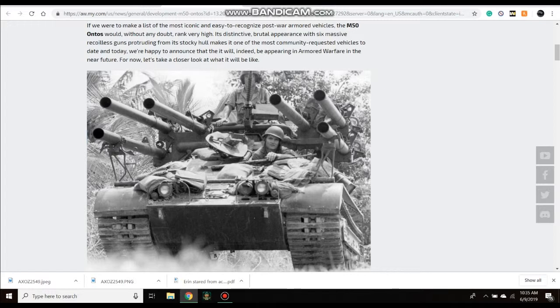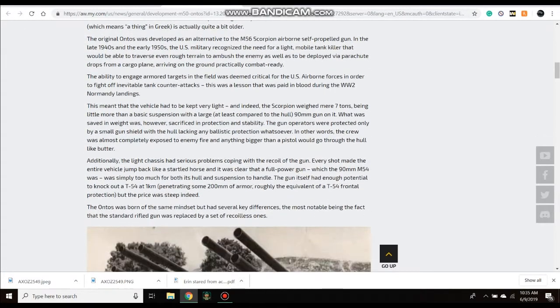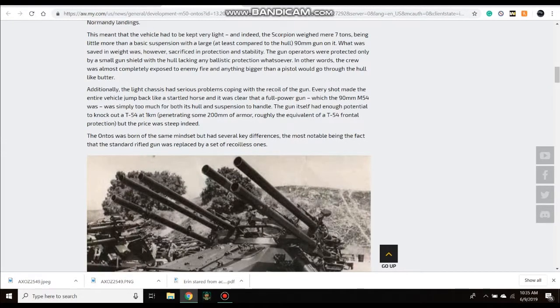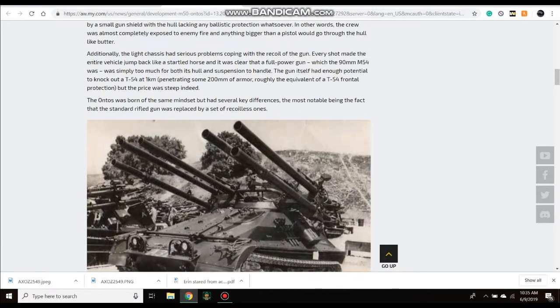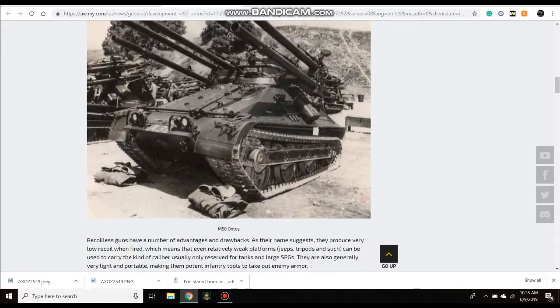This is a very small vehicle. For anybody that doesn't know, I encourage you to read this article, but I'll break down the major parts you need to know. It is a light support vehicle with a crew of two that uses six recoilless guns — recoilless rifles. It was intended to be a light support anti-tank weapon. The article explains why it was developed: it started in World War II with the airborne needing more firepower to deal damage to German vehicles — that's actually where the recoilless rifles kind of start, because you can mount them on jeeps or other vehicles. It explains how they work on jeeps, tripods, and how they'll work in the game.